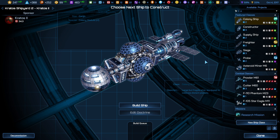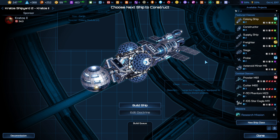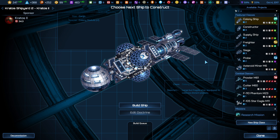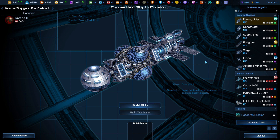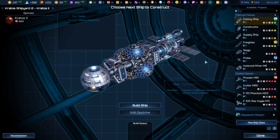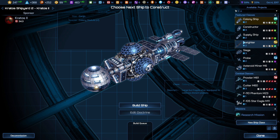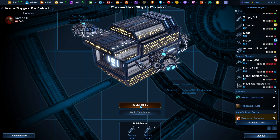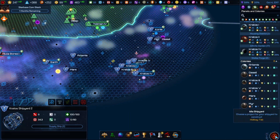This is the Kratos 2 shipyard — fantastic. We've got quite a few freighters out there and quite a fleet built up. We don't need any more constructors right now. Most of the rest of the sectors of the galaxy are in someone else's zone of control. You cannot put a constructor in the zone of control of another species — only in your own ZOC or in uncontrolled empty space. Let's get some supply ships going — let's build two of those and then maybe two production modules.